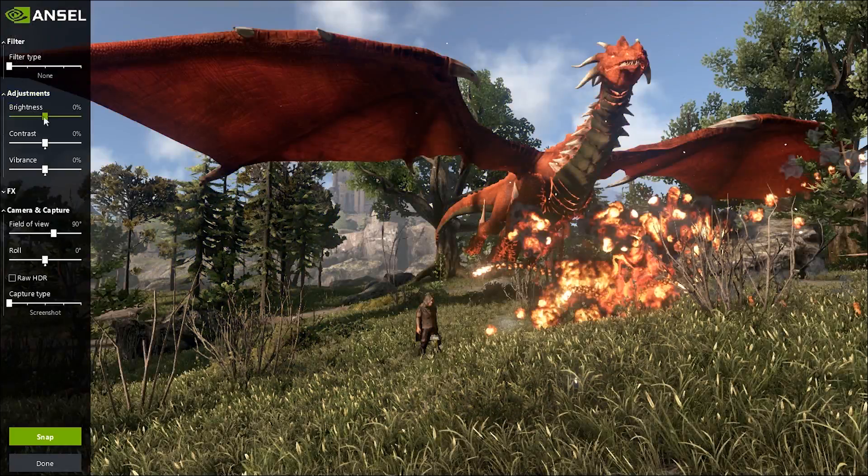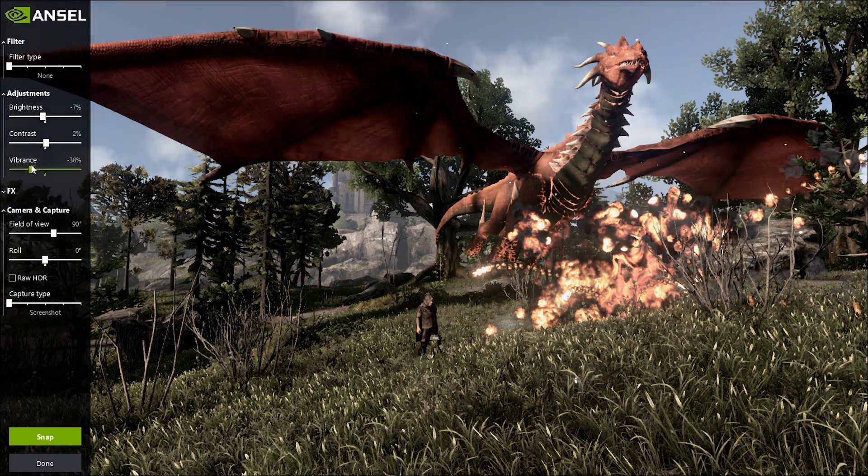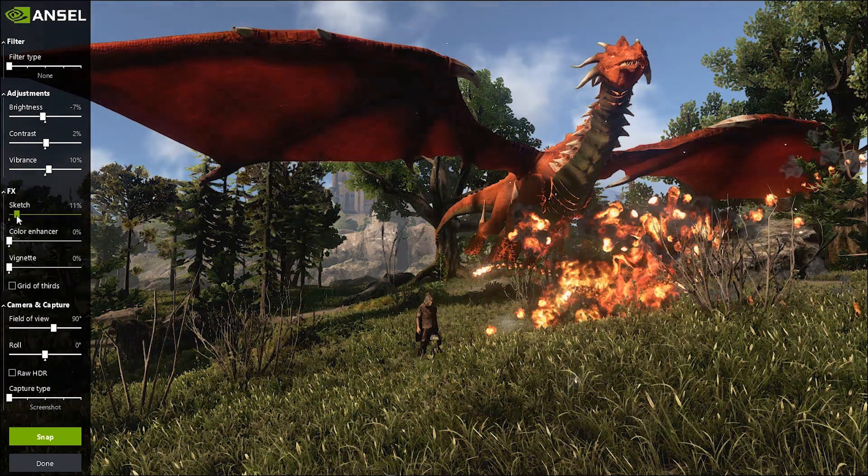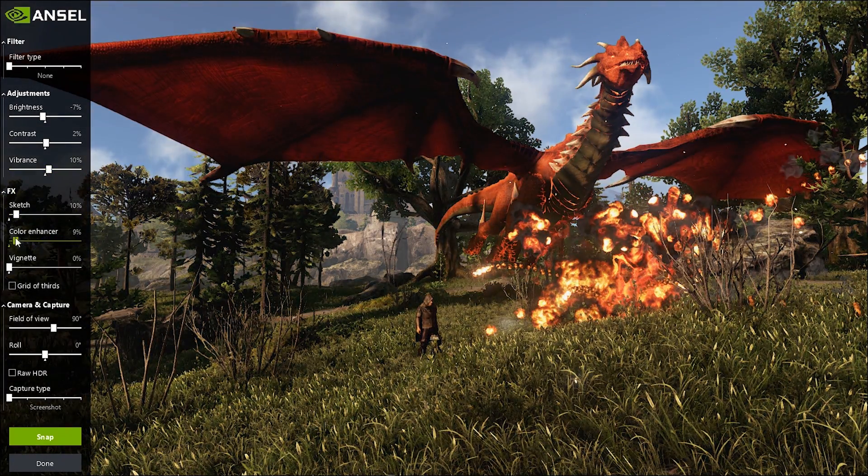With NVIDIA Ansel, the power to stop time is in your hands. Freeze any moment in-game in full 360-degree view, then spend as long as you want adjusting the perspective and applying graphical filters until you have your perfect shot.